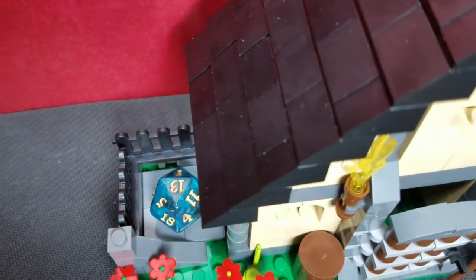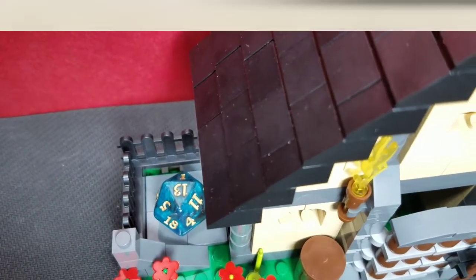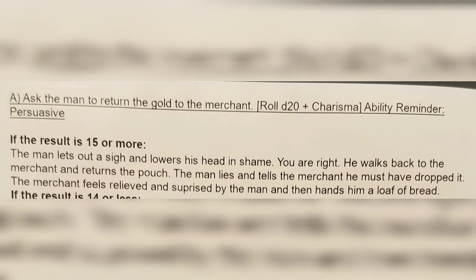Our first roll in this tower gives us a 13, plus three for 16. Checking the results: if we ask the man to return the gold and roll a 15 or more, the man lets out a sigh and lowers his head in shame. He walks back to the merchant and returns the pouch, telling the merchant he must have dropped it. The merchant feels relieved and surprised, and hands the man a loaf of bread. We're being faced with a series of tough decisions — do we do right, do we do wrong?